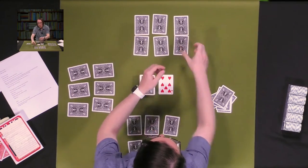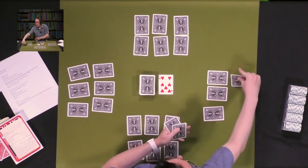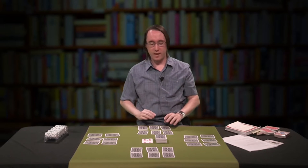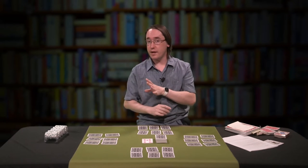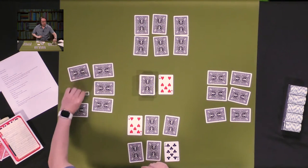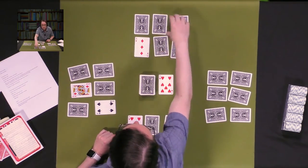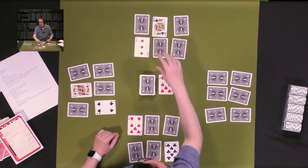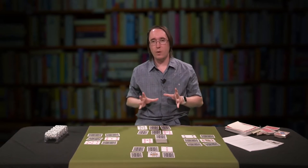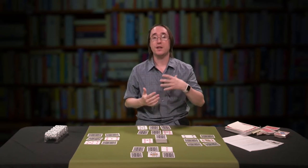This is one of those games where you can set it up fairly quickly. Each player is going to turn over two cards of their choosing. I'll do the corners here. This gives us a lot of information. What we want is the total of these six cards when we add them up to be the lowest amount.